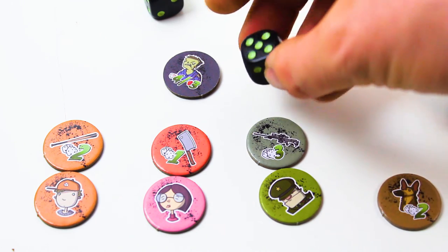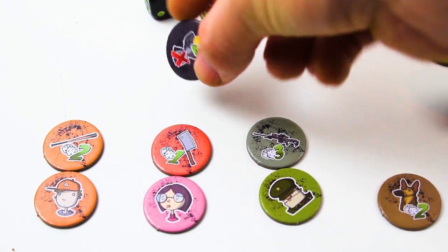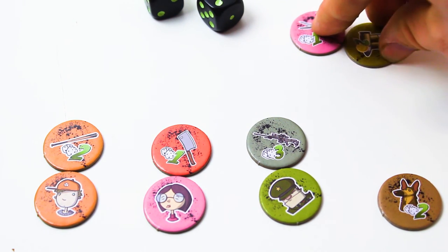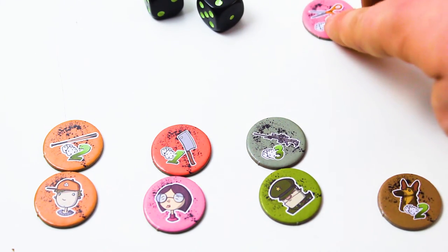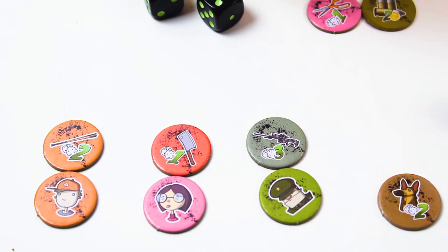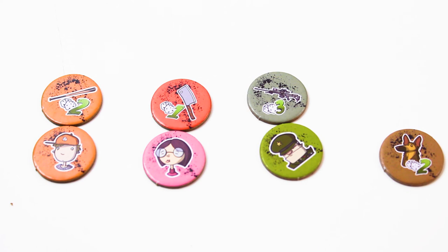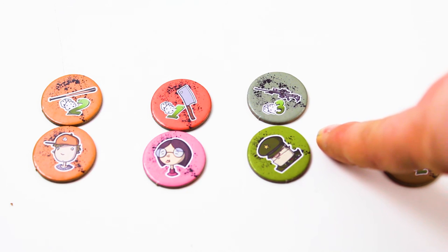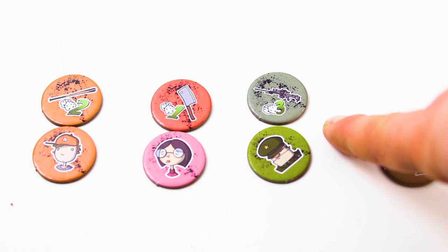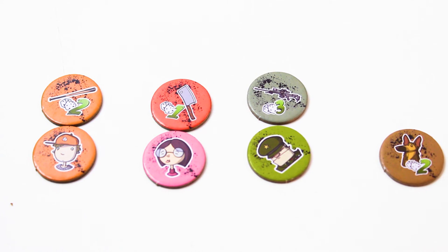If you had rolled a four, five, or six on that last die, you would have KO'd the zombie, scored the points, and obtained any items pulled alongside it. However, if you do not kill the zombie, those items go back in the bag, unkilled zombies go back in the bag, and only zombies you did kill go into your graveyard. Each survivor gets one attack per turn, and extra hits do not carry over to other zombies — overkill damage is wasted.